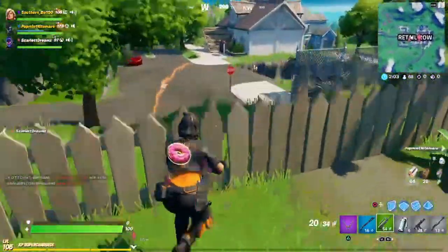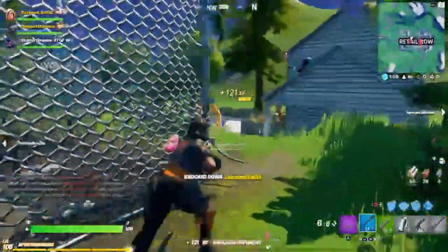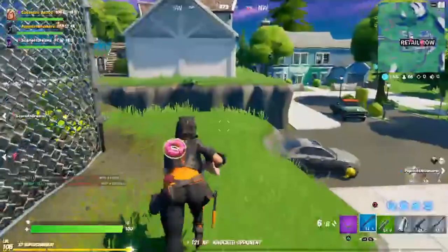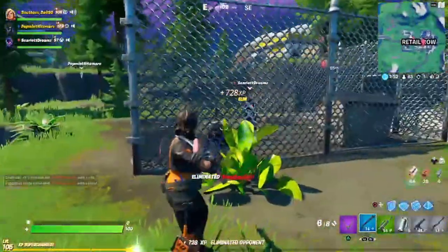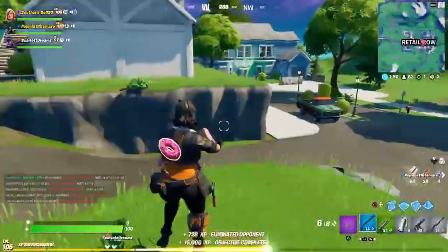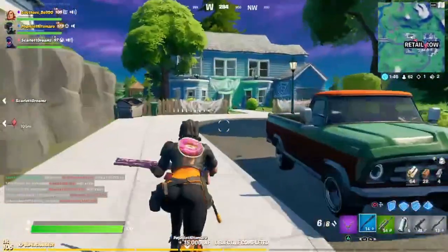There's going to be some bug fixes, and we also got the email that every content creator gets for Fortnite. I'm going to go ahead and read that first, and then tell you about some of the bug fixes for this update. The email reads: update version 14.50 drops November 3rd, and Nexus War is heating up. Here's the highlights of what's to come this week.